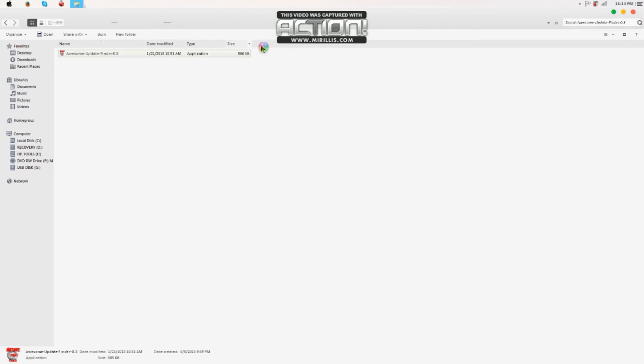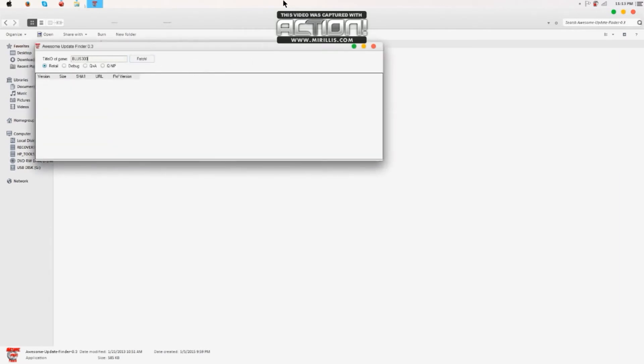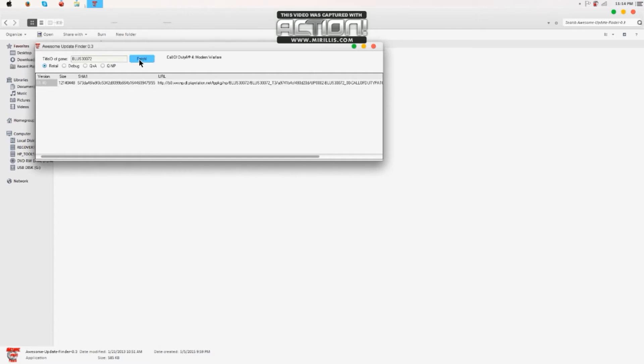You need to use the awesome update finder like I said in the last video. For example, for Modern Warfare 2 that would be BLUS or BLES depending on your region - US or America. I think this one might be GTA 4 as well. For the title IDs, you'll find them pretty easily either on your disc case or just Google it.